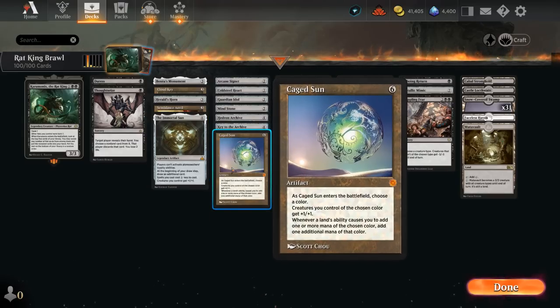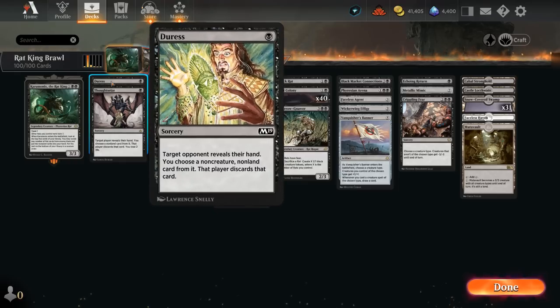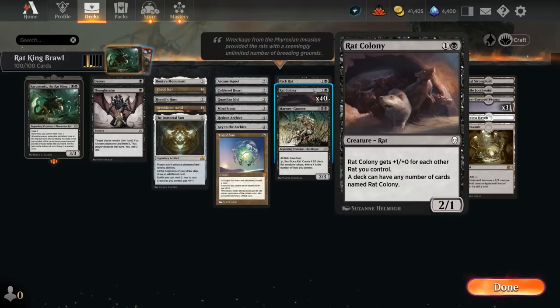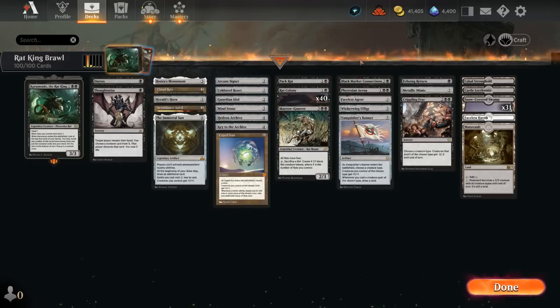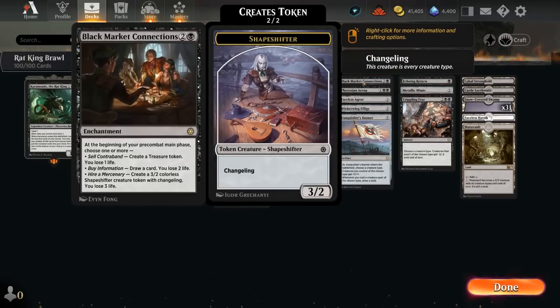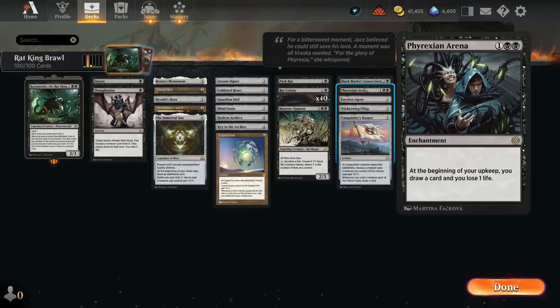We've also got a bit of hand disruption — Duress and Thoughtseize mainly to take away opposing sweeper effects, which can be quite effective if we're deploying a lot of creatures. Besides our rats, we have card advantage with Black Market Connections, which can make a treasure token, draw a card, and even make a Shapeshifter each turn if we wanted to, but it will cost us some life. The Shapeshifter has great synergy with Rat Colony as it's a changeling, so it does have the rat creature type. There's also Phyrexian Arena to draw at the cost of one life each turn.